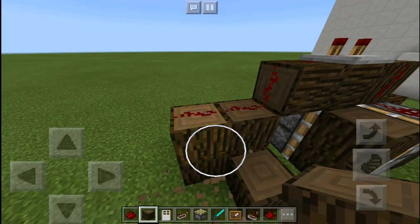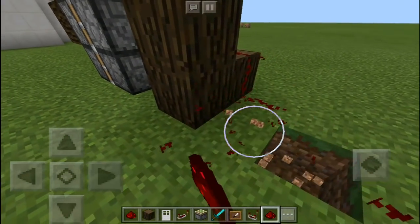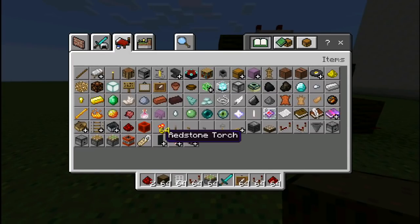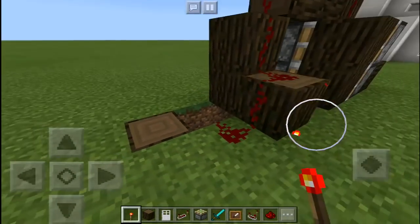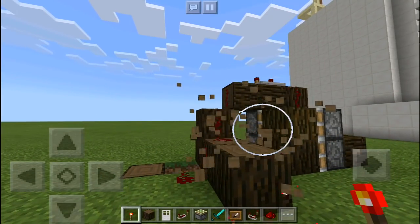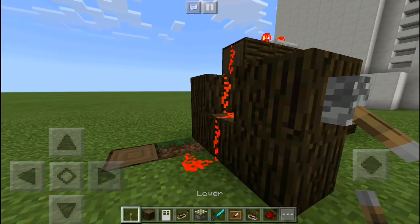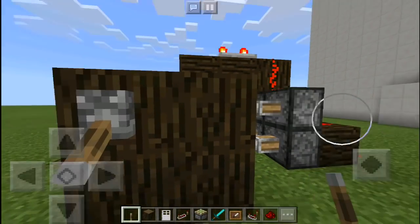Just adding like this — making a quick showcase on how to do this automatic door in case you guys are interested. And last but not least, just close it like that and then try it like this. It's not with a redstone torch, it's with a lever, just like this. And that's how it works. As you can see, that is the automatic door that you can do.